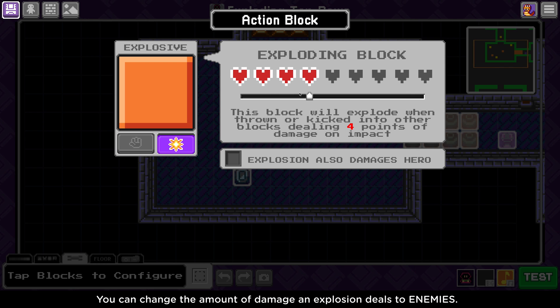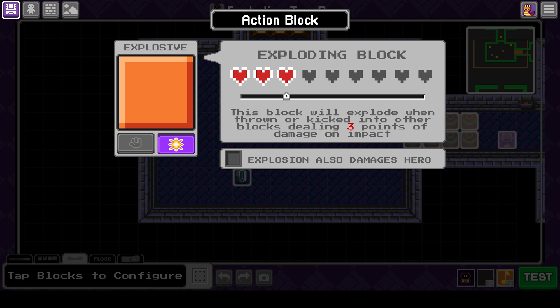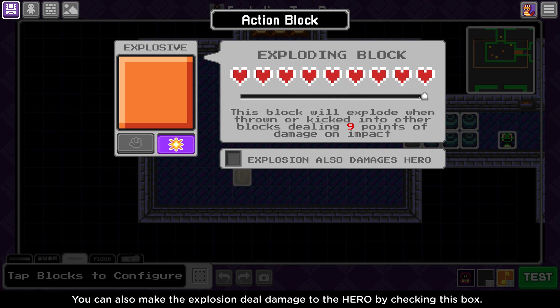You can change the amount of damage the explosion will deal. You can also make the explosion deal damage to the hero by checking this box.